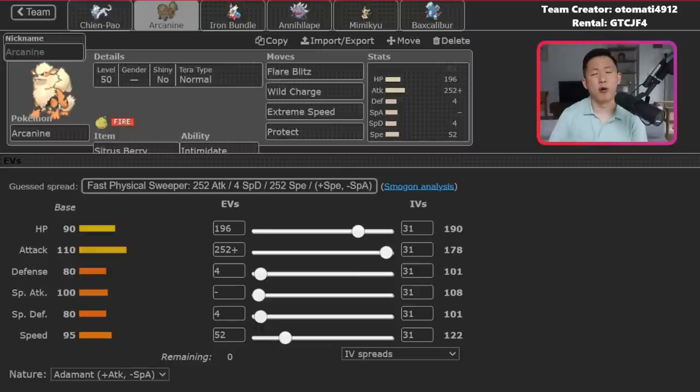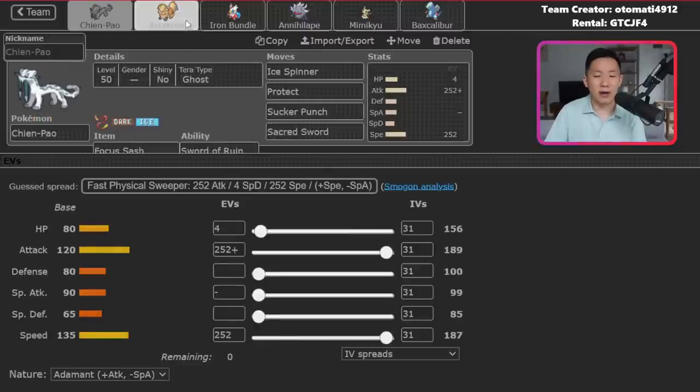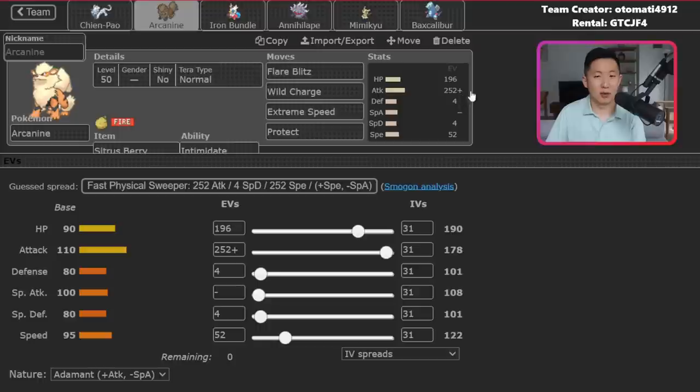Arcanine has a very interesting full offensive set: Flare Blitz, Wild Charge, Extreme Speed, and Protect, rather than Will-O-Wisp, Howl, or Snarl. The idea is to do enormous damage with max Attack. Looking at EVs across the team — max Attack Chien-Pao, max Attack Arcanine, max Special Attack Iron Bundle, max Attack Annihilape, max Attack Mimikyu, and max Attack Baxcalibur — everything is designed to hit as hard as possible.